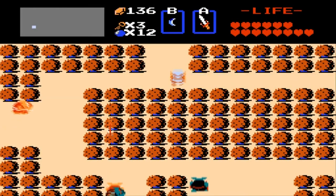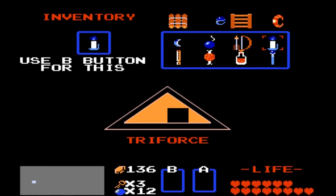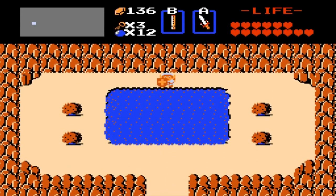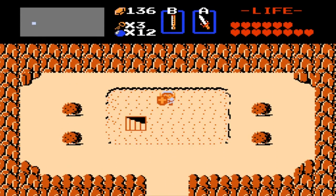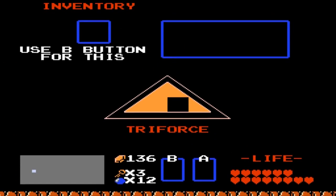Just in case you were wondering where Fairy Fountain was, this is where the Level 7 temple entrance is, but it's covered with a pond of water. What you want to do is pull out your recorder and use it — and then there we go, stairs will appear. This is what the Level 7 temple entrance is, so let's go into it.